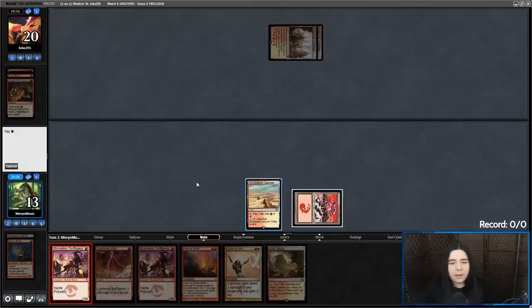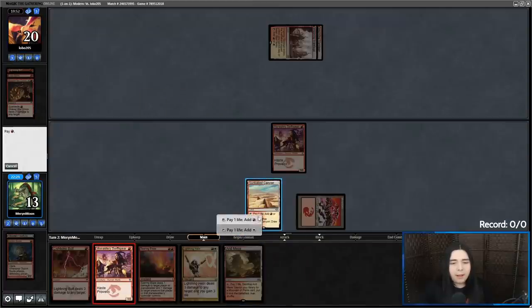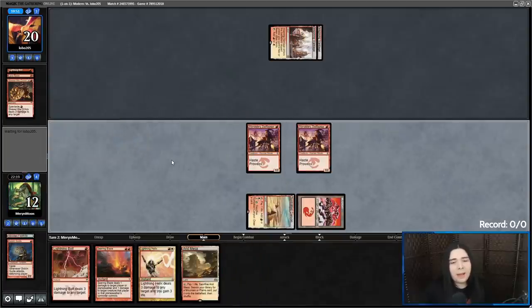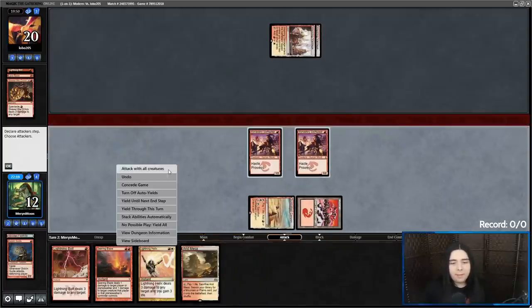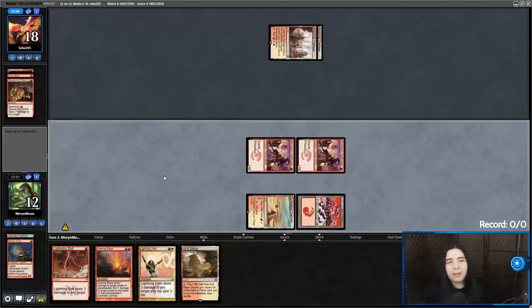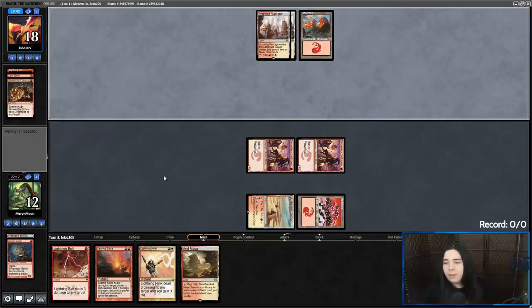Sunblit Canyon — I know I could be fetching for a basic mountain here, but I feel like I'm going to need to fetch a Sacred Foundry because I'm going to end up cracking my Sunblit Canyon and then I'll be out of white mana. Alright, getting there for two. We can pull this back with the Helix maybe. They've got four cards left and I'm at 12, so I feel like I could live.